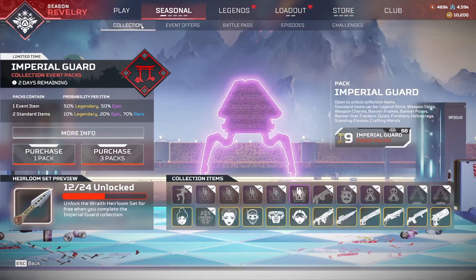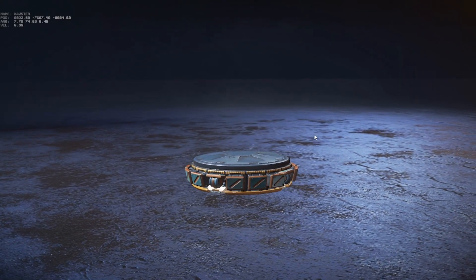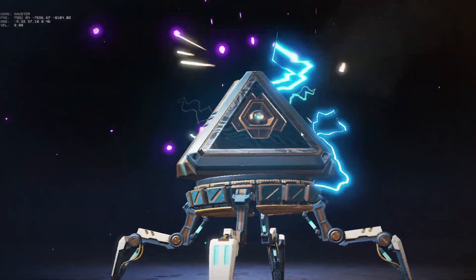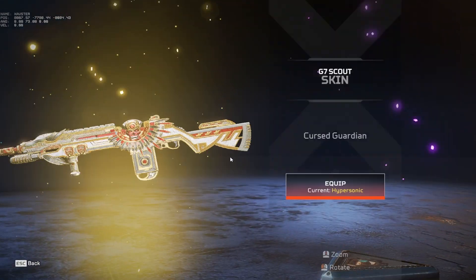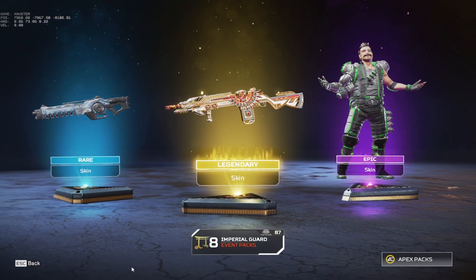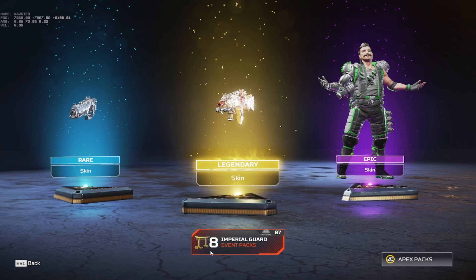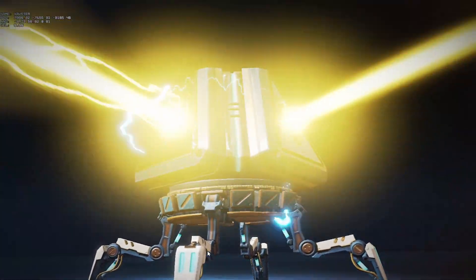I think the Wraith skin is pretty cool, but other than that most of these are just meh. Since they're event packs I'm just gonna get the exact item every time and hopefully some other good items alongside it. I don't think you can actually get any crafting back from these event packs. It would be ideal if I got another legendary.